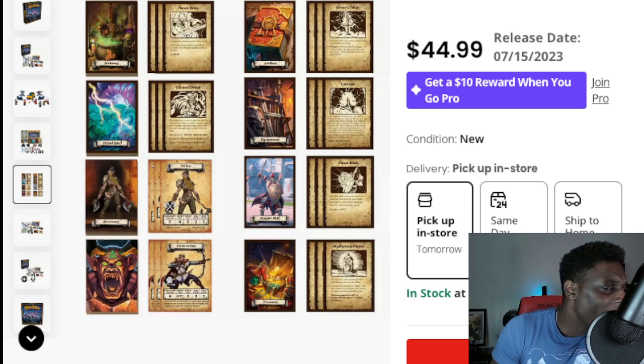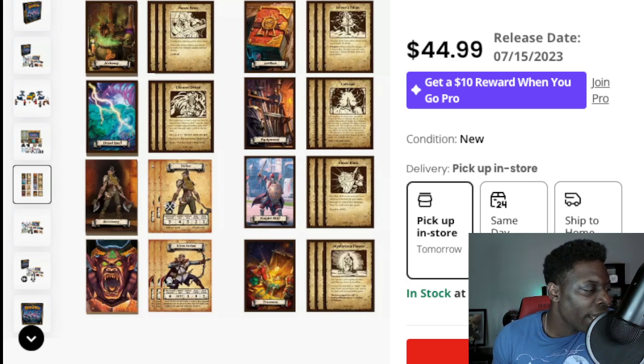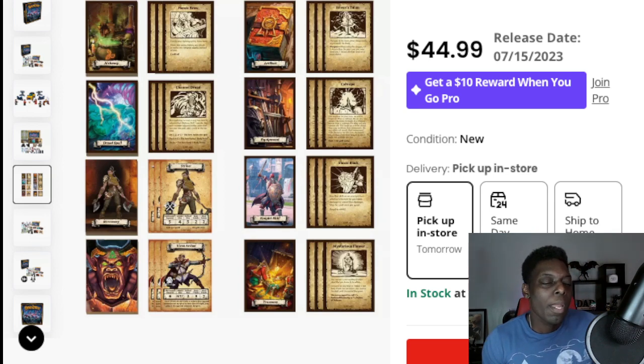I was zooming in on some of the text on the cards and one card that stood out to me was Channel Dread. If Channel Dread is a card you've seen before, let me know. Basically this is one of those cards that can deal damage directly to the hero by rolling — you roll an extra red die for every adjacent creature or monster in the room. The max you can do is two body points of damage, and I feel like it's a little underpowered. You should be doing more at this point.